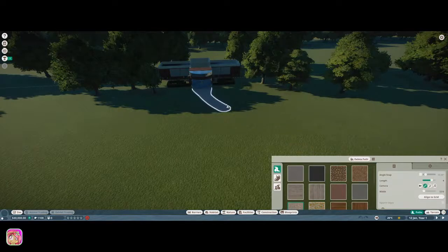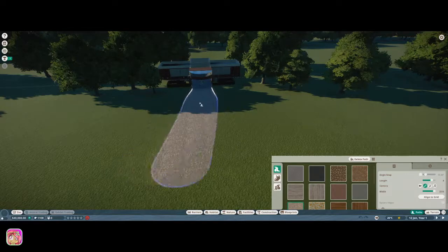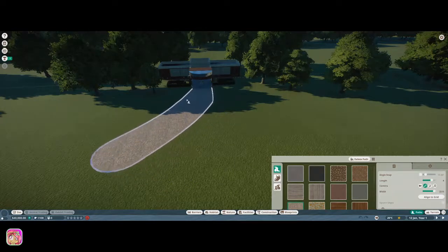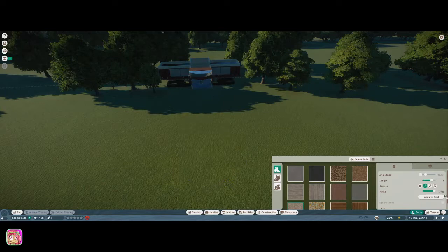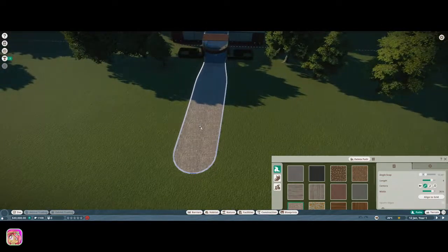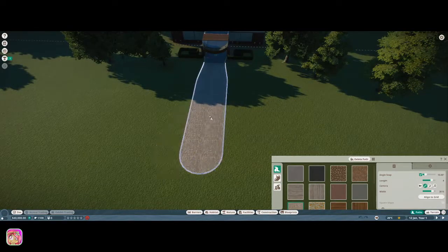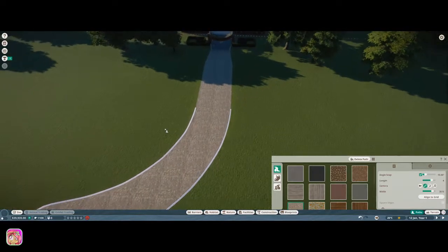Let's do a rustic path. They did have a bug where I couldn't use shortcut keys to make the path wider. If you hit the square bracket keys left and right, you can make it wider. For some reason I can make it wider but can't make it go back, which is a bit weird. I want to make sure angle snap is on so we have it straight.